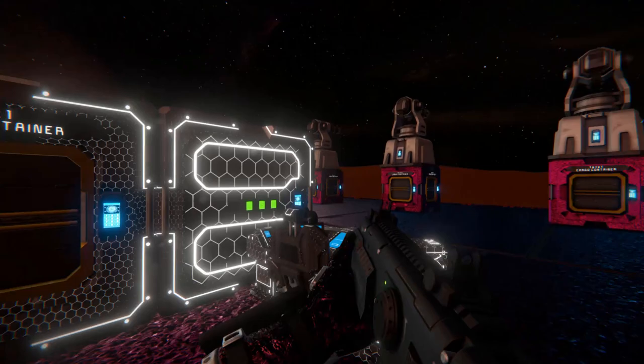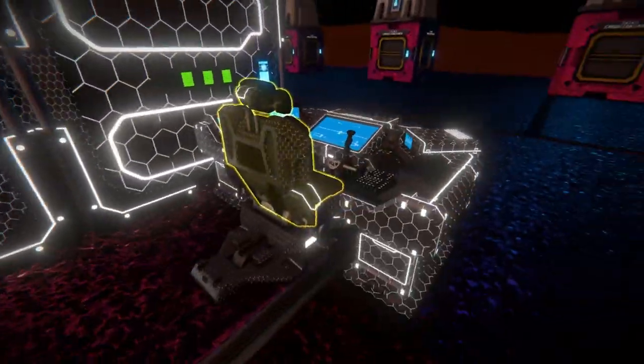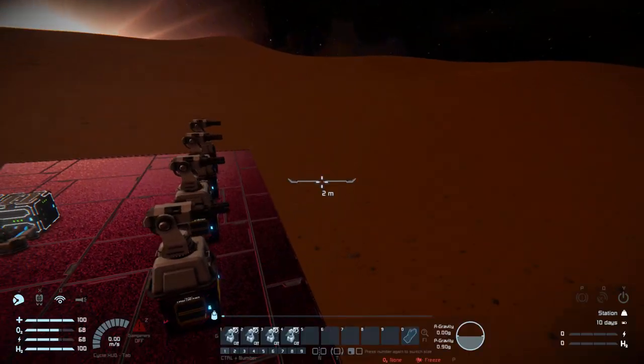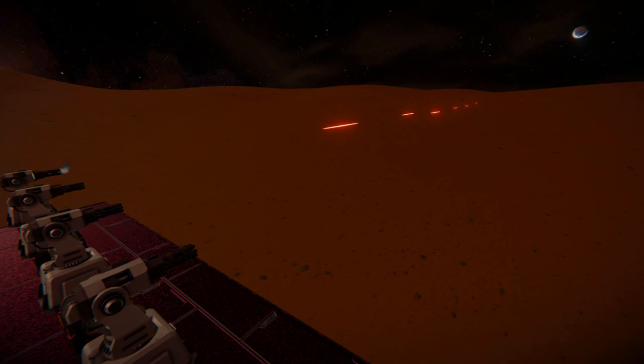We can also use this for the turrets. Over here in each of these containers, they have each individual color. Coming over to my seat and bringing the free camera over, we'll now be able to fire them one by one. Starting with the first one and pressing number one, we'll be able to get some very glorious red tracers coming out of that turret.